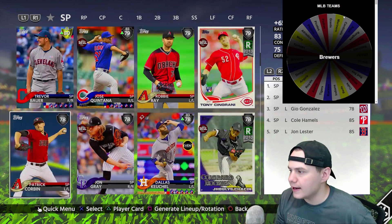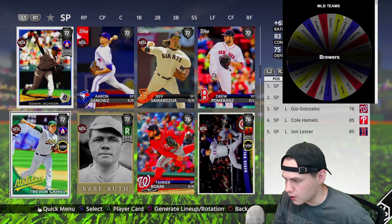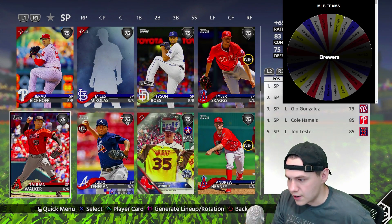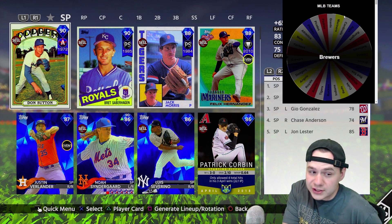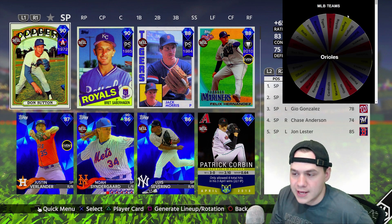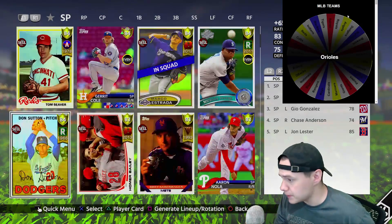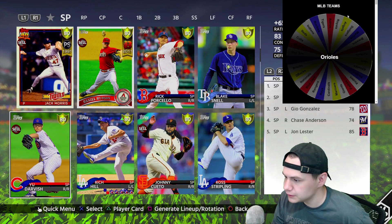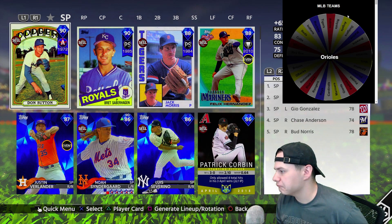We got the Brewers again, so we can't take Marco Estrada obviously. Looking for somebody decent from Milwaukee for our fourth starter — and it's not looking too promising. We're down to the 75s. I don't really have a good option; we're gonna have to go with bronze Chase Anderson. I really hope we don't land on the fourth spot. Last but not least we got the Baltimore Orioles, and Baltimore's best pitcher is going to be Bud Norris.